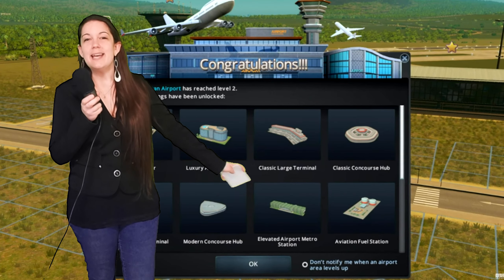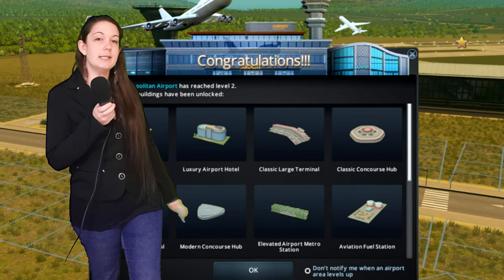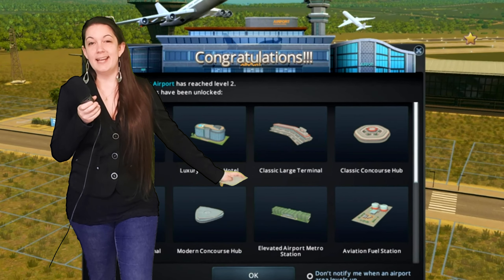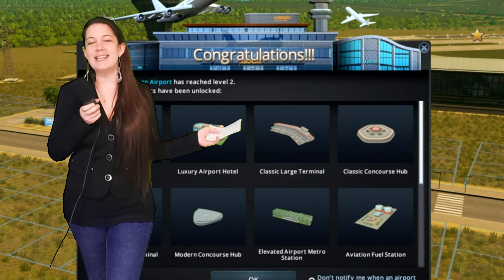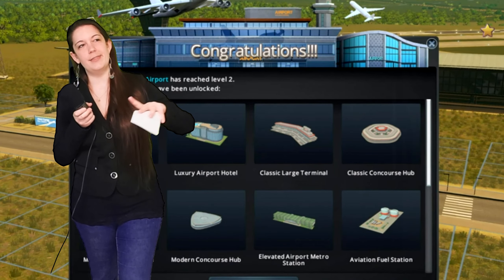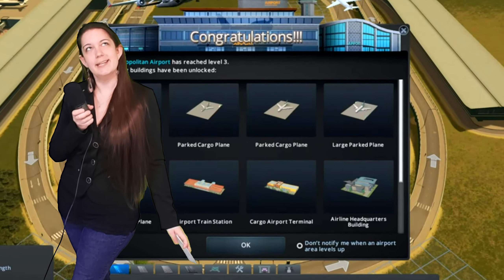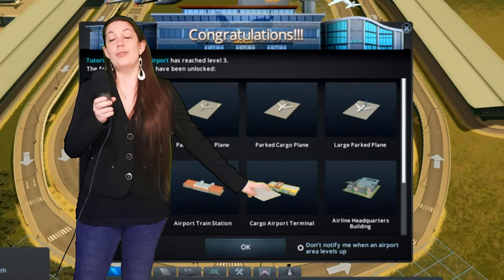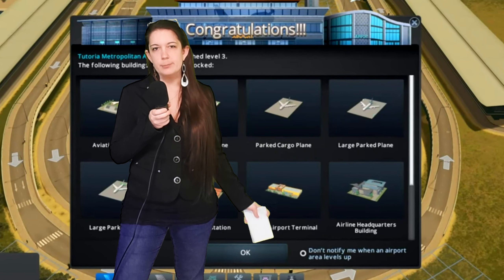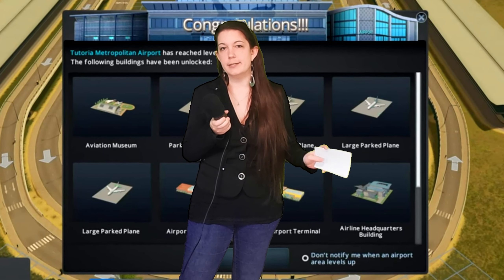There will also be a free update along with the DLC. Patch notes will be available the day before the DLC drops — January 24th. On the 18th, the upcoming Tuesday stream will cover the Maps Content Creator Pack, and then the week after on the 25th they will cover the New Vehicles Content Creator Pack. If you haven't watched the two videos from City Planner Plays on the Cities Skylines channel, they're definitely worth watching — only a couple minutes each.